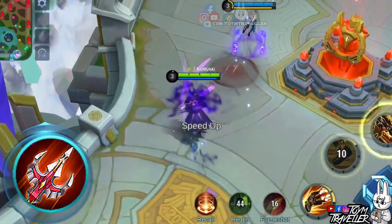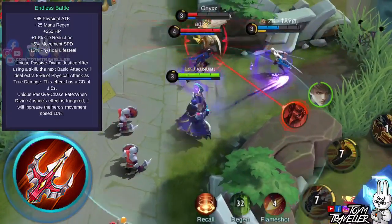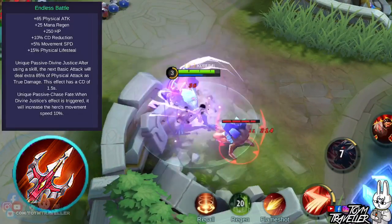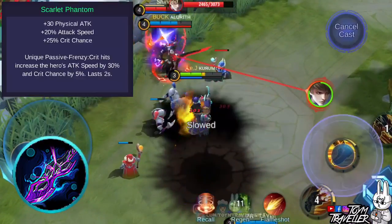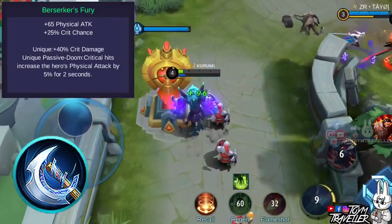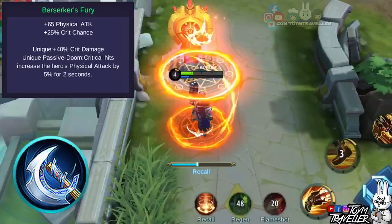Buying attack items such as Endless Battle can boost your damage effectively. This item gives you additional physical attack, health, mana regen, lifesteal, movement speed, and cooldown reduction. Its unique passive grants you additional true damage on your next basic attack after using a skill. Triggering the passive Abyss skill also grants additional movement speed. With the fast cooldown of your ultimate skill, you can abuse the extra true damage for your basic attacks. You might also want to consider Scarlet Phantom, which grants physical attack, attack speed, and critical chance. Its unique passive grants additional attack speed and critical chance after dealing a critical hit. You can also consider Berserker's Fury, which gives additional physical attack and critical chance, with a unique passive granting extra critical damage on critical hits. Dealing critical hits also increases your physical attack by a certain amount for a short period.